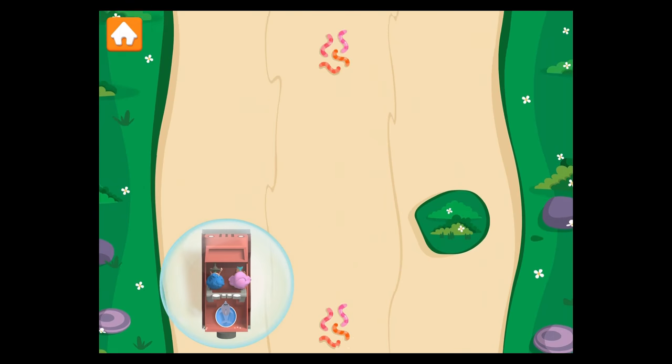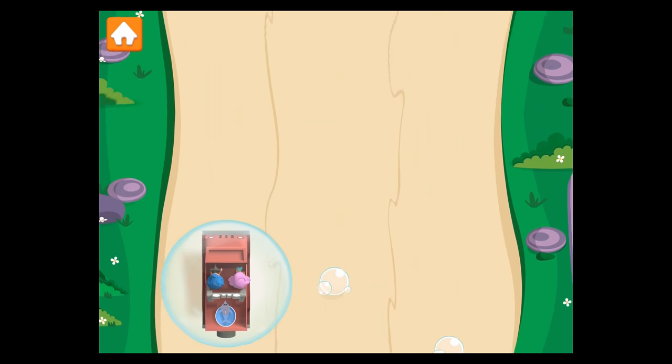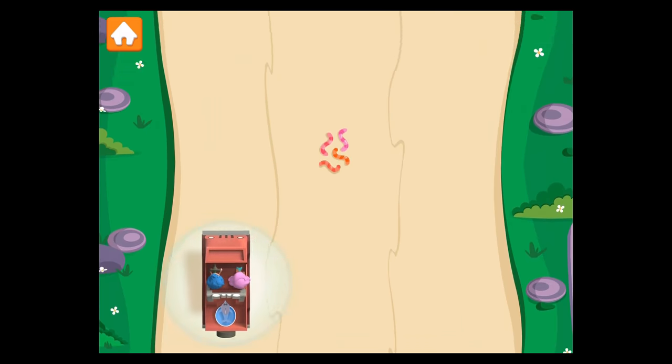Worms! Watch out! Swipe to flick them out of the way. Bubble Boost! Swimstational!